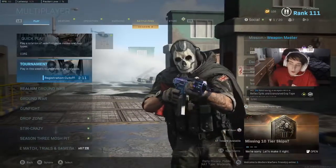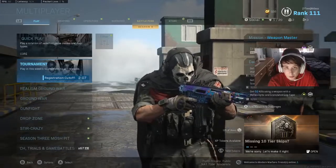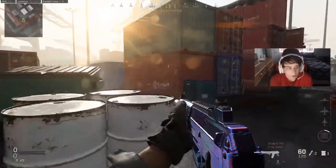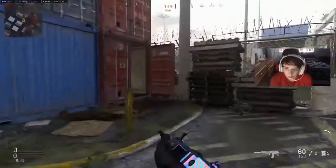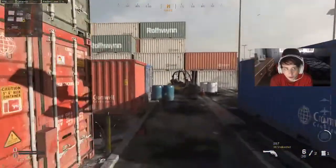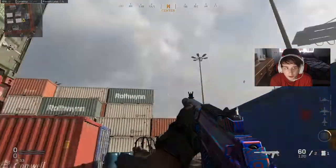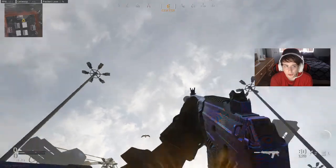I'll show you guys quickly on Shipment what it looks like as far as FPS in a private game. So we're in a Shipment private game, and as I run around the map you'll see my FPS counter on the top left — it's ranging between 95 to 105 frames. If I stand still and look up it's 128, if I look at just here it's 97, and if I look at nothing on the screen it ranges up to about 130.